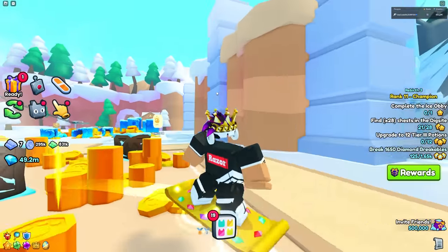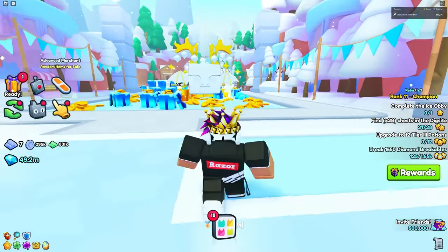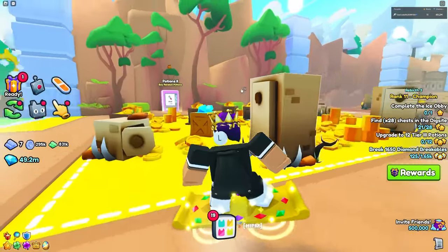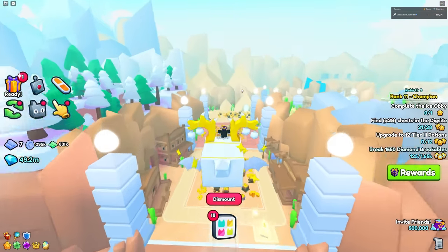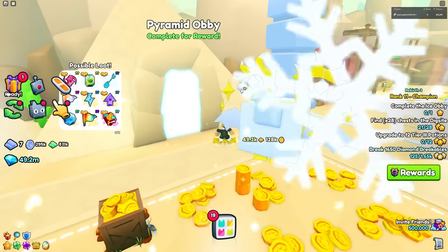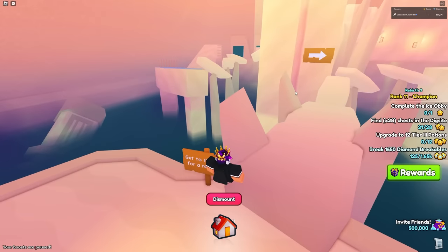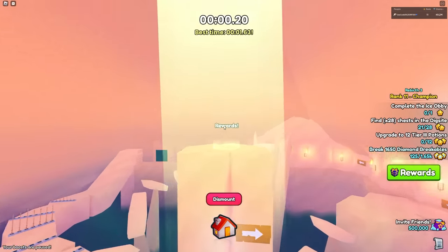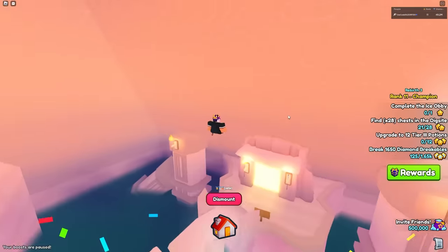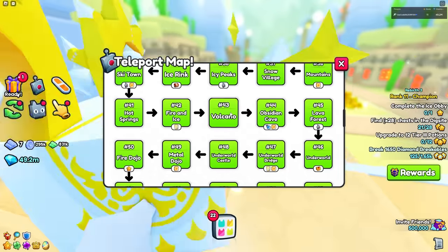This next secret is actually a glitch that the developers probably don't care about. You need a flying titanic pet. Equip it, ride it, then use your hoverboard. When you unequip your hoverboard by pressing Q again, it automatically re-equips to your titanic pet. So go to any obby with your hoverboard equipped, and on the loading screen press Q. You'll still be equipped with your titanic pet and can fly through and complete any obby in record time.